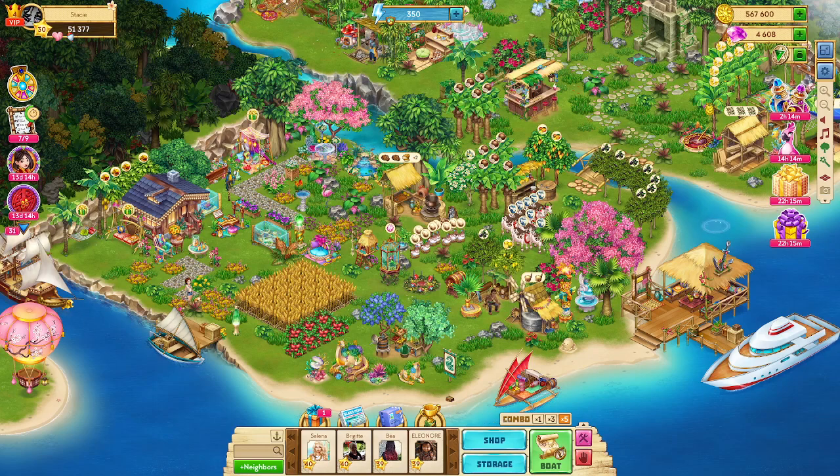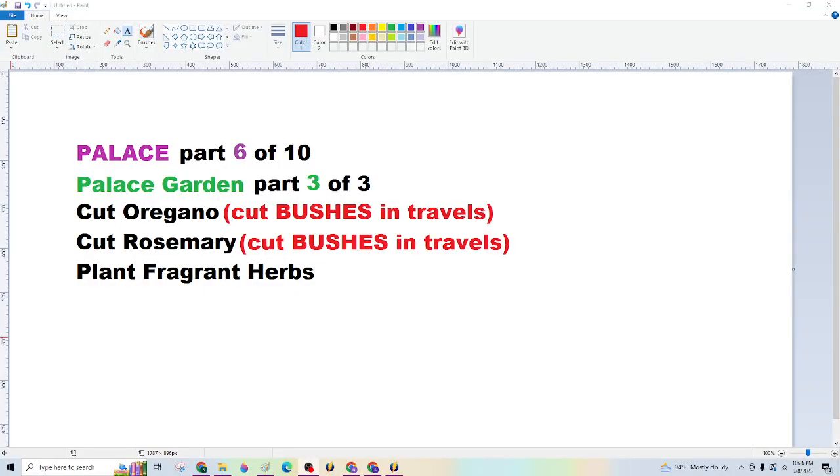So this is Part 6 of 10, and the concurrent quest of Palace Garden Part 3 of 3. We're really moving along now — the hardest part is over, which was, in my opinion, the submarine — that's the hardest. And this is where we're at. I will be back soon with the next part.